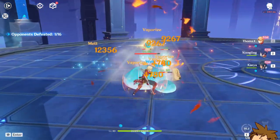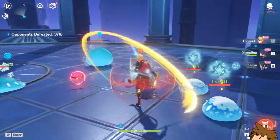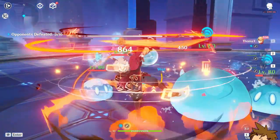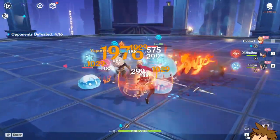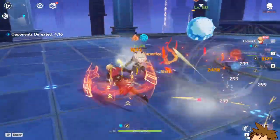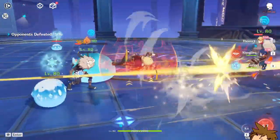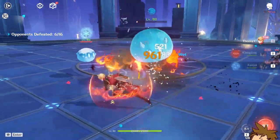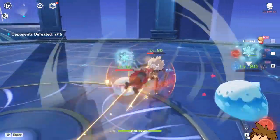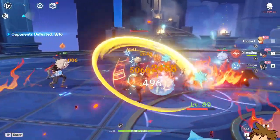We have Kaeya and Xiangling here, just split them out. We have a Pyro shield on us right now — oh it's gone, but it was there. We can use our ultimate and it's releasing damage about every second. He's pretty fun though. The whole animation of him picking up his entire spear feels pretty cool, and his charge attack is the spin — pretty cool. He can have his shield up almost always.